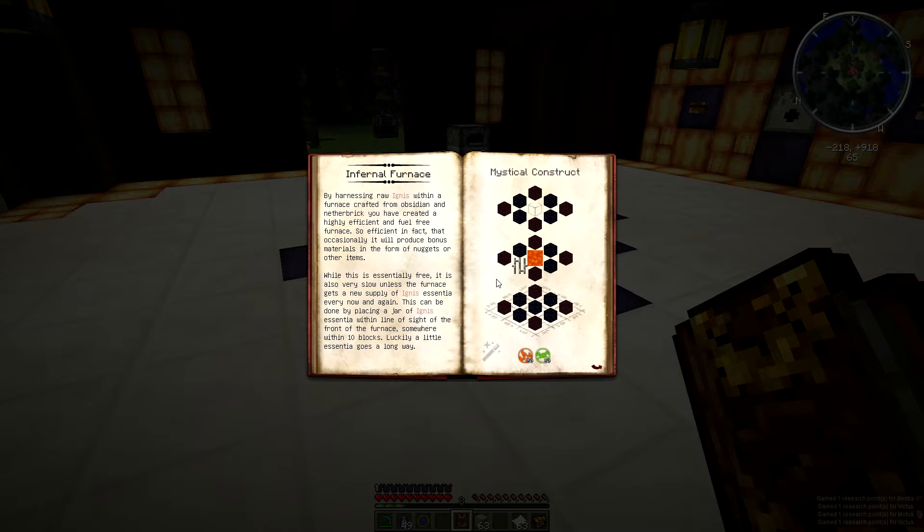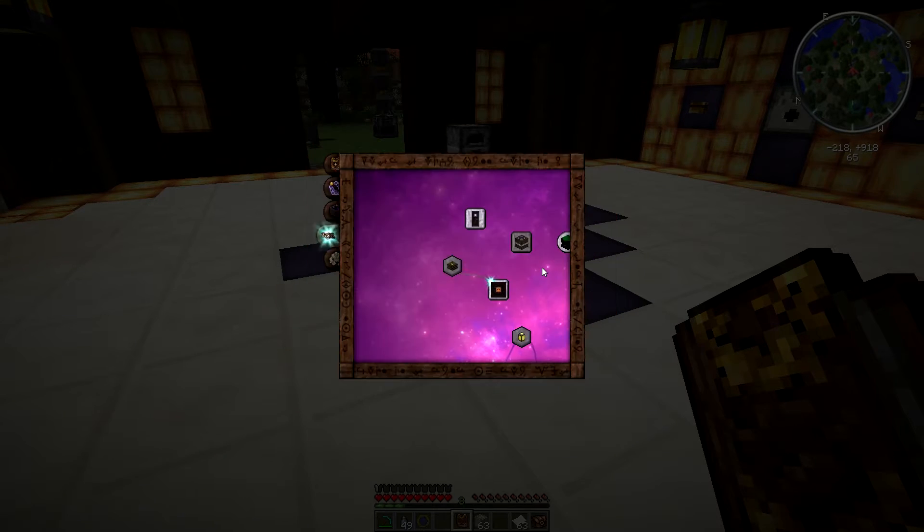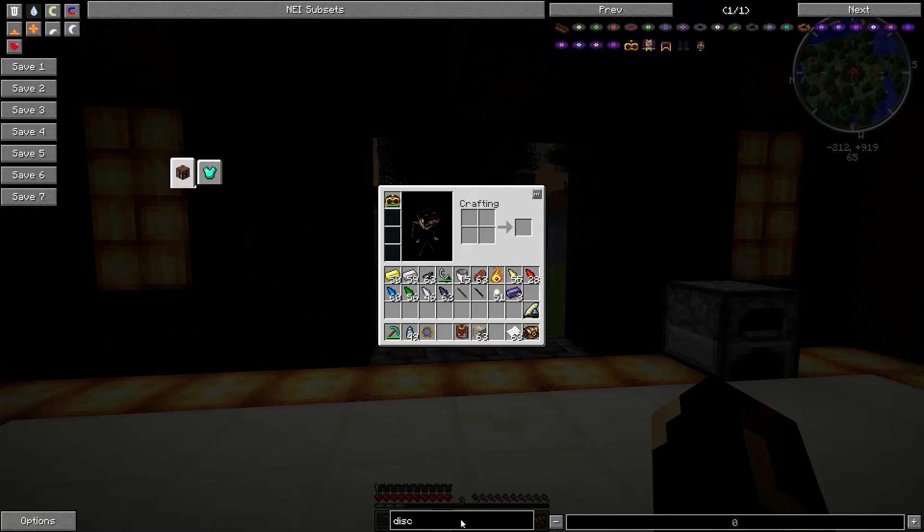Infernal furnace: by harnessing raw Ignis within a furnace crafted from obsidian and netherbrick, you have created a highly efficient and pure furnace. So efficient in fact that occasionally you will produce bonus materials in the form of nuggets or other items. While this is essentially free it is also very slow unless the furnace gets a new supply of Ignis — this can be done by placing a jar of Ignis within line of sight of the front of the furnace, somewhere within 10 blocks. It should also be noted that the occasional bit of flux escapes into the environment. Items you wish to smelt need to be dropped into the top of the furnace and will be spit out the front.